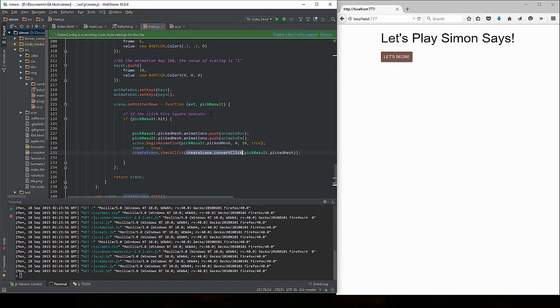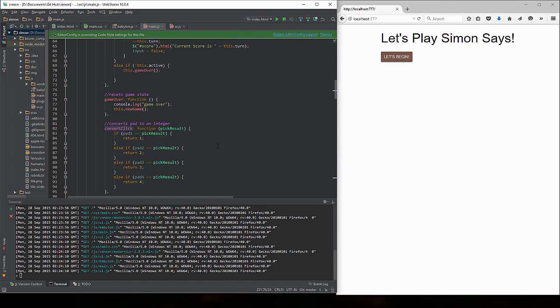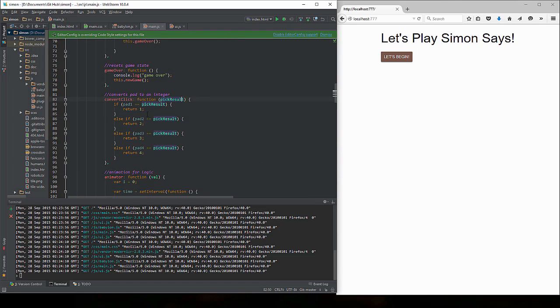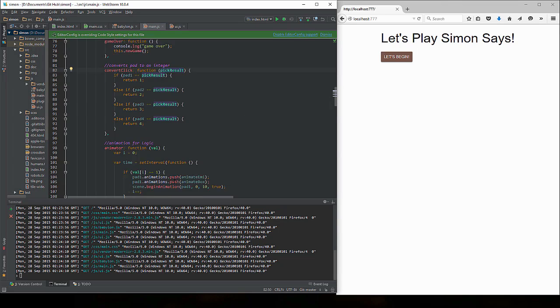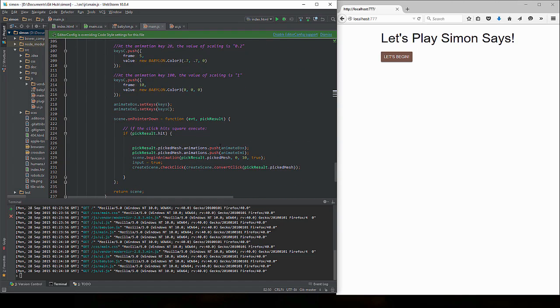Basically, convertClick takes pickResult and returns a value from one to four. That gives us that value, and then it sticks that value into checkClick.